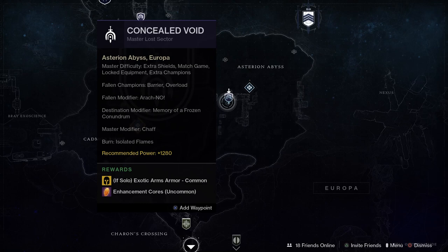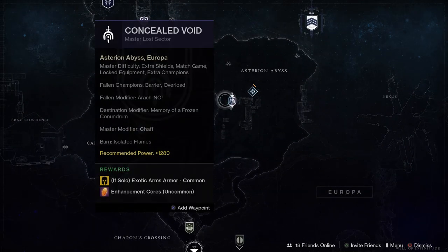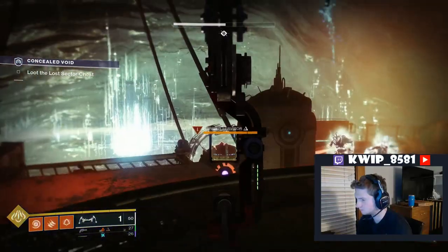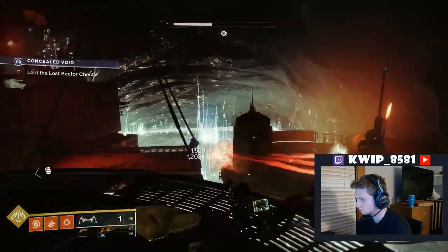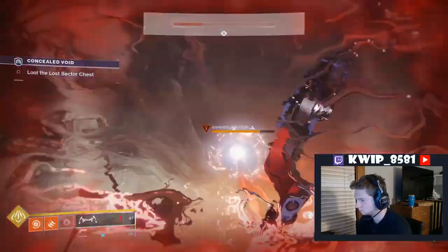I think that's like extra arc damage, maybe aerial damage as well, but I'm going off memory so I'm not positive. The burns are: Forlorn Miasma is Void Damage, Isolated Flames is Solar, and then the last one is Arc. Those are fairly significant burns — it might be up to 50% — it makes your weapons a lot stronger, so make sure to spec into the burn. But incoming damage is also very heavy, so you have to be wary of that.